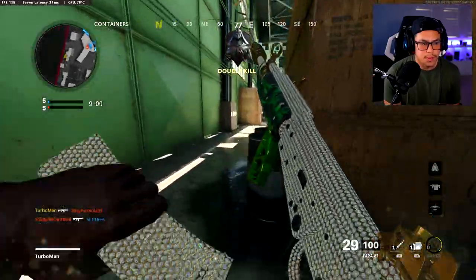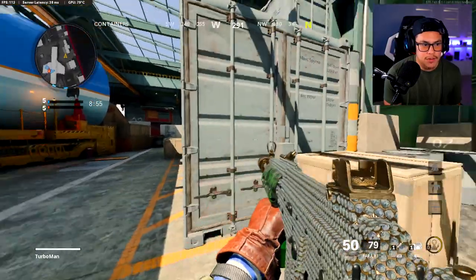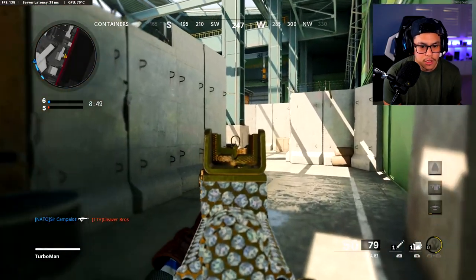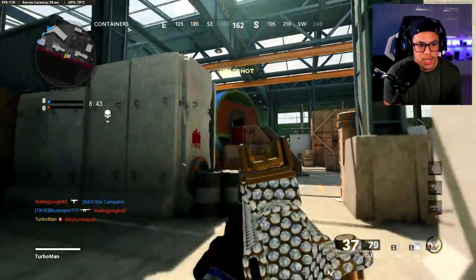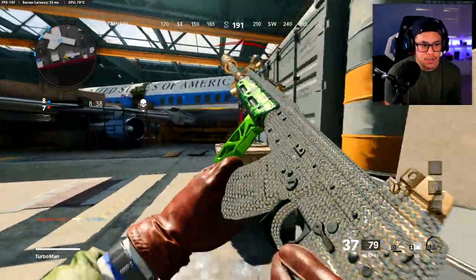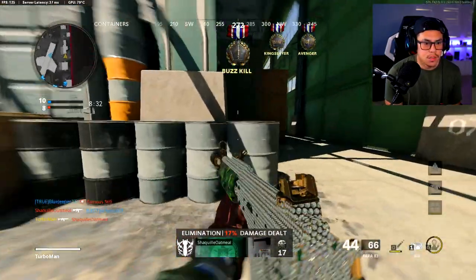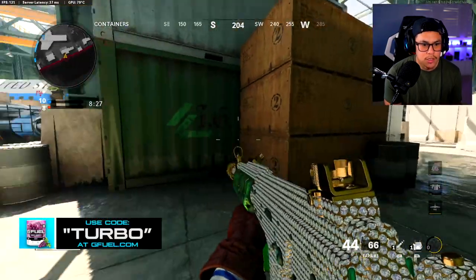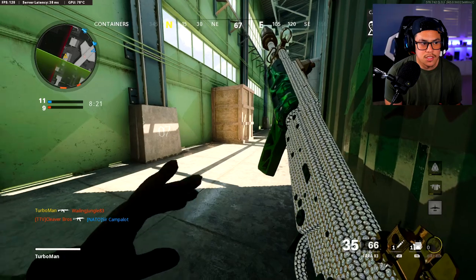We're going to back up a little bit — you never want to stay in the same spot. Back up, get a different vantage point. Also take note that they are going to come back for you. Anytime you kill somebody it's just human nature — they want to get back at you. See, this is exactly why you don't want to stay there; they know you're there. We're going to pre-aim here; they're going to come back, it's just human nature.